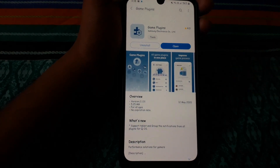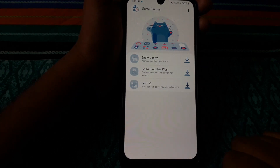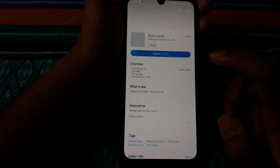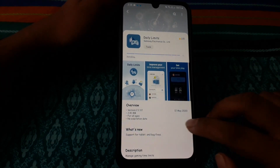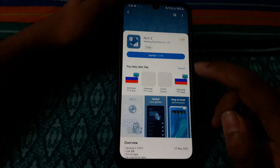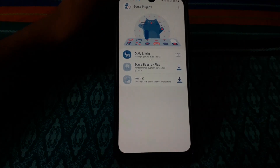Now open and agree, then download all of these — this one, this one, and this one. They are all being installed.